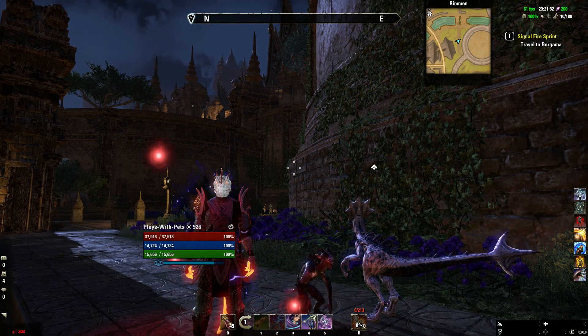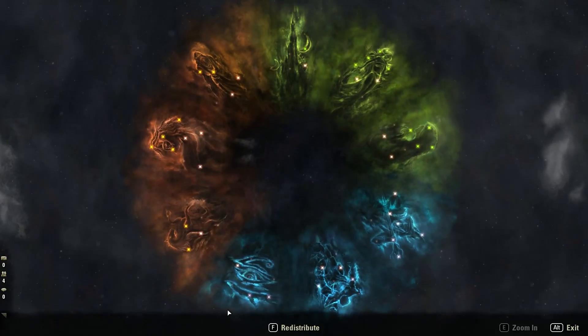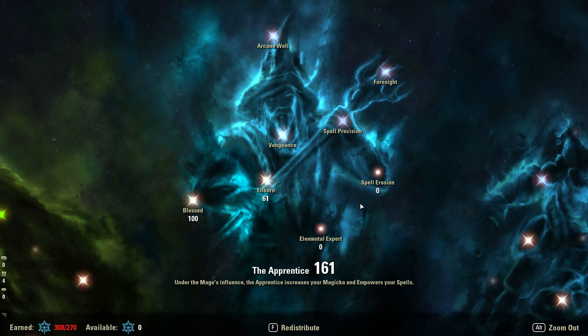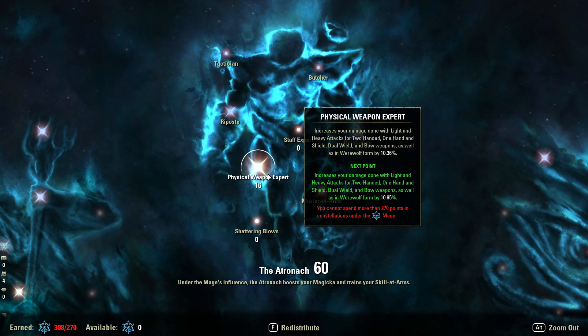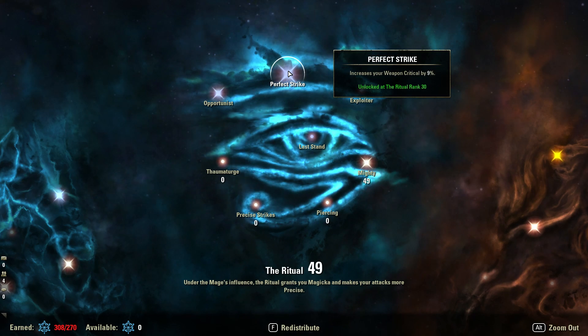To finish up the video, let's now talk about the rough CP point allocation — and I say rough intentionally because your CP points will vary based on the content you're doing. Let's talk about the rough guides so you can at least assign them for general content. First off, I've put 100 points into Blessed and 61 into Elfborn. This is really nice because it increases our Clanfear heal, and one of the main selling points is that one-button-press entire HP heal that we really want to be going for. Next up, I've invested some points into Master at Arms and Physical Weapons Expert just to increase the damage we're doing — not super crucial but nice to have. And similarly, 49 points into Mighty to increase our physical damage, which also has the added benefit of giving us some extra weapon crit.